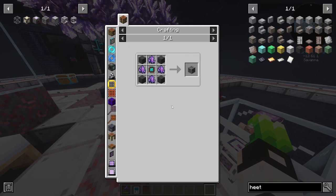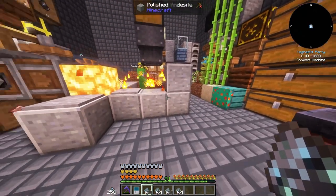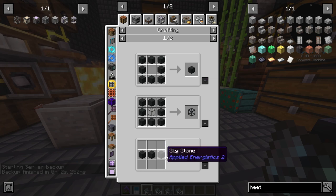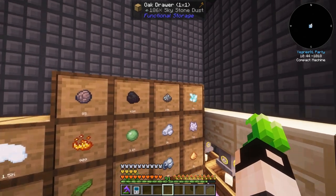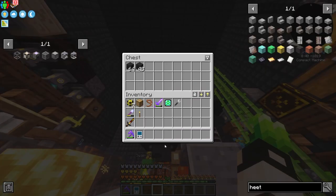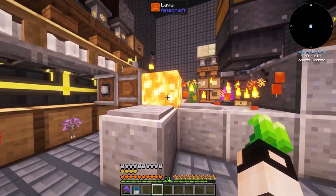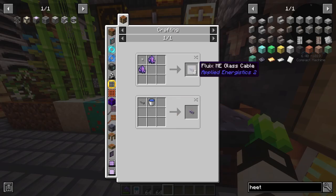The next thing I need is to build an ME Controller. For that I'll need Skystone Blocks, which you get by smelting Skystone twice: smelt it once to get Skystone, then smelt again to get Skystone Blocks. We can do it the Create way — let's do two stacks. Also, the fan lava setup is the best thing! If you make a Fluix ME Glass Cable, which uses Quartz Fiber and Fluix Crystal, it goes like this.